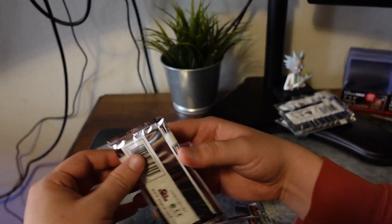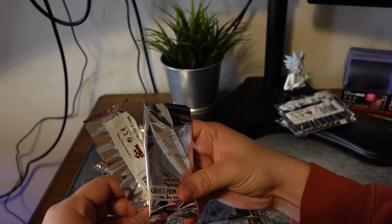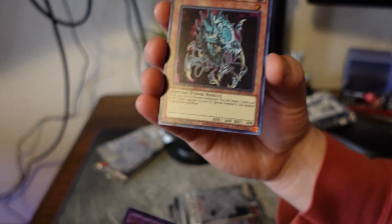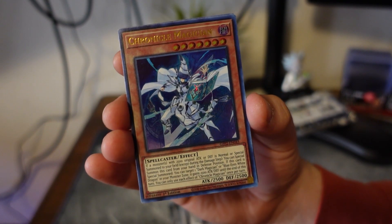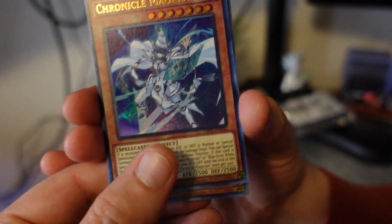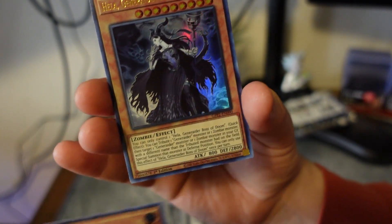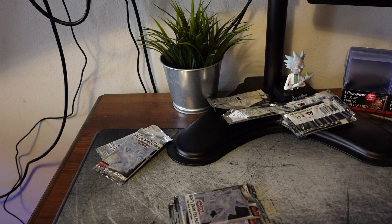I've got three packs left to try to get the Blue-Eyes White Dragon, or the Dark Magician Girl — one of those two. I bet both of them are like crazy rare in this set. Great Mammoth. The Magician — you got a Magician, not the Magician Girl, but that's cool. Let's see the attack from the bottom — 2000, not crazy. 2800 defense, this guy is going to be good. Oh, it's another Helena — we have this card already too. So that means we got some doubles. Maybe we can sell the doubles because we don't need two.